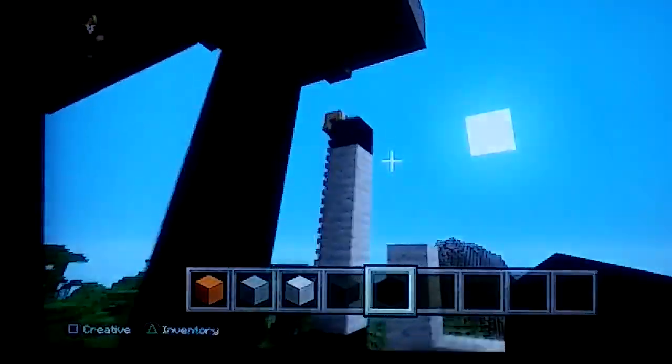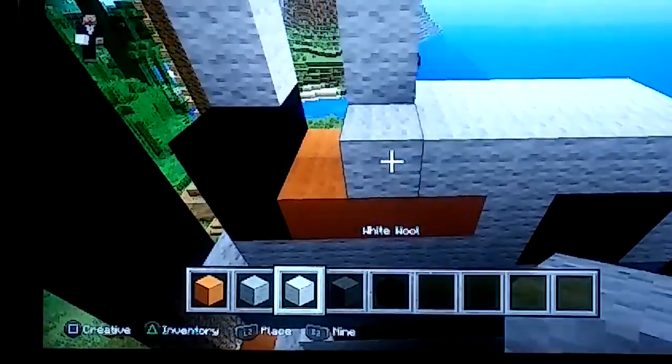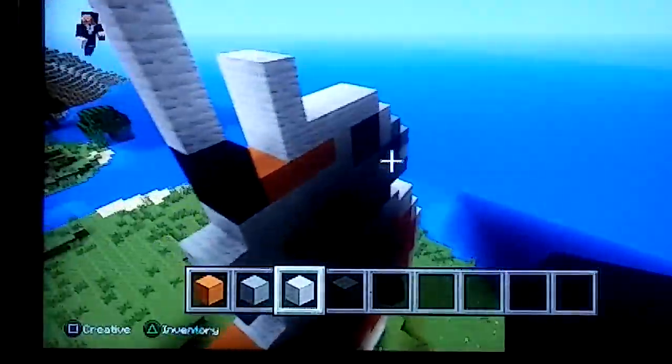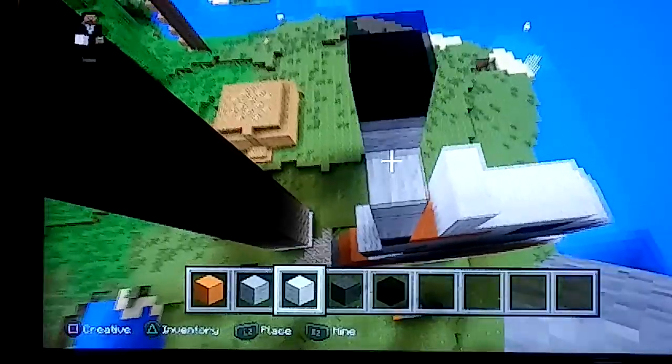Now we will do the antennae. From that orange, go one, two, and then go up by one, two. And there's that first antenna, and we're going to do this one. Grab your white, and go up one, two, three, four. Grab your white and launch the other side.